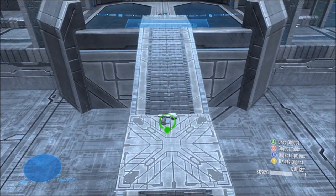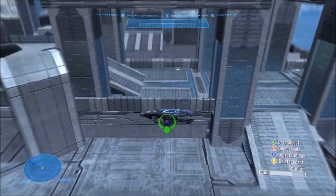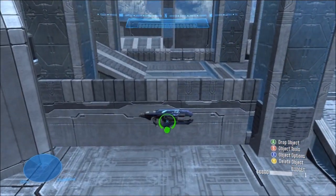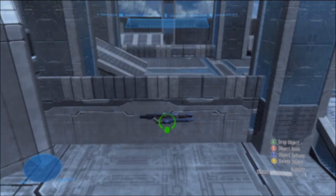I usually like to put a few pistols down, as well as plasma repeaters every now and then. A lot of people underestimate the plasma repeater, but it's pretty much equivalent to an assault rifle, if not better, because plasma typically does more damage to shields than bullets do.